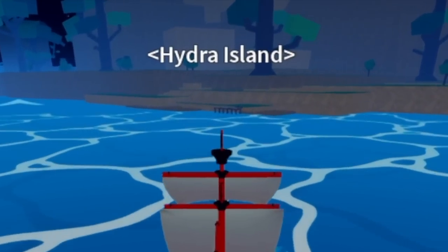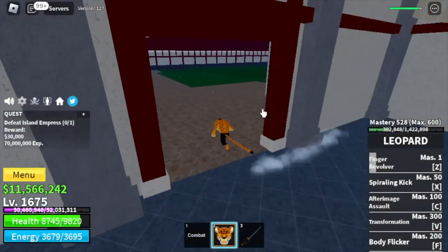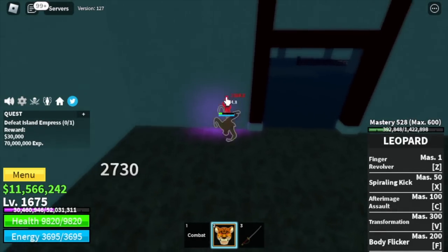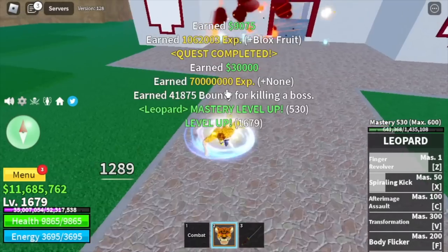Next island is the Hydra Island. At that level we can defeat the Island Empress. Our strategy — my favorite — the Wall Strat. Just focus on using your left clicks, but if you want you can also use your skills. We're gonna leave here at level 1750.